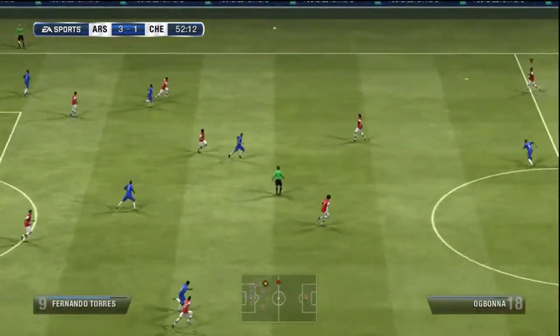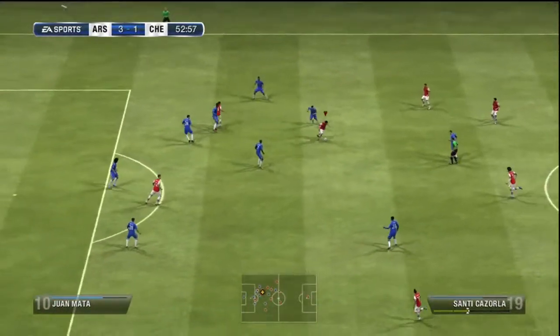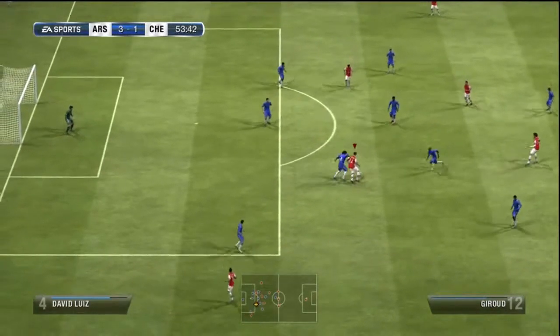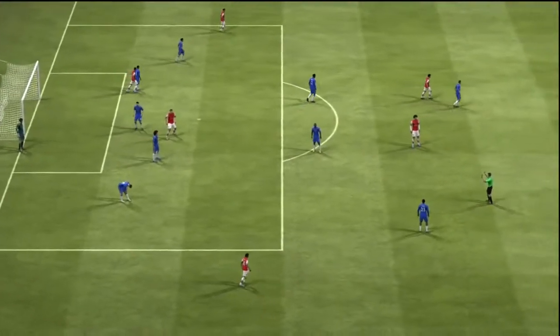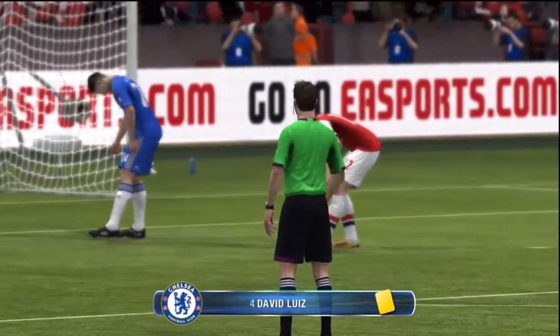Poor pass in there to Theo. Ogbonna picks up the pieces. I think I might make Ogbonna the central defender — the central, central defender. Giroud — that could have been phenomenal, he almost turned his man. The defender will be booked for that, because he was all over him and they were just sort of pretending not to care.